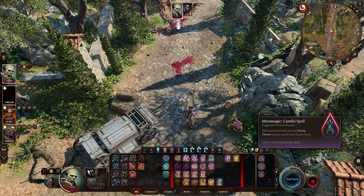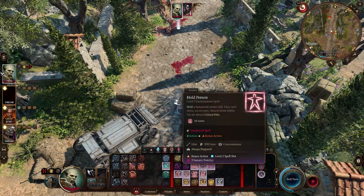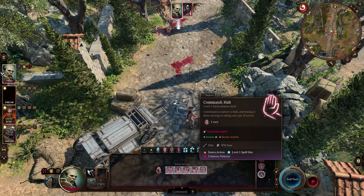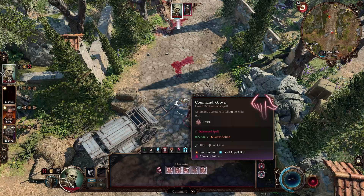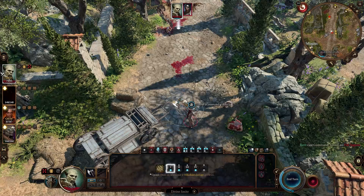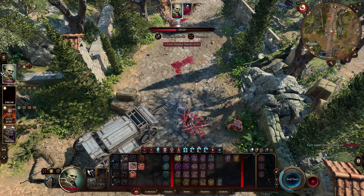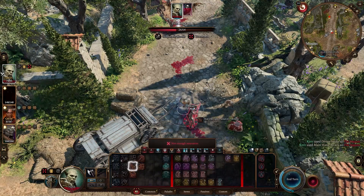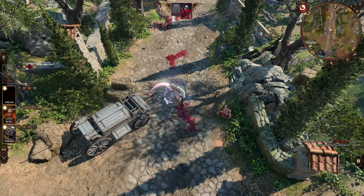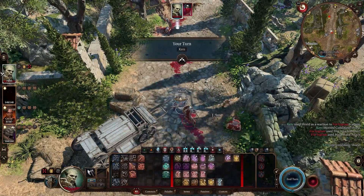Luckily for us, we have three more Sorcery Points to go, so we can go ahead and cast any debuff that we want. Hold Person is probably the best, but just for the sake of varying things up a little bit, I will cast Command Grovel — we'll see if we can get him to lay down for us. He does not. No matter — we can just smite his ass like a regular old guy even if he doesn't want to fail to our spells. We get a nice example of Shield here too. That's kind of the build concept.